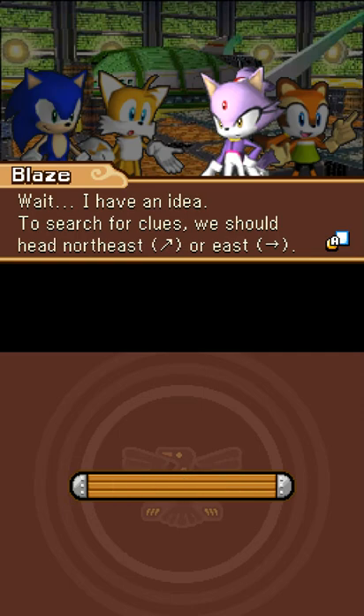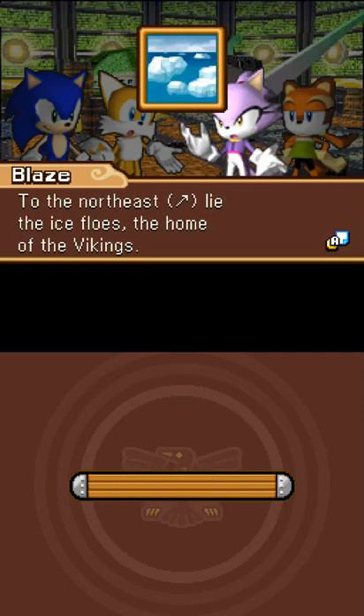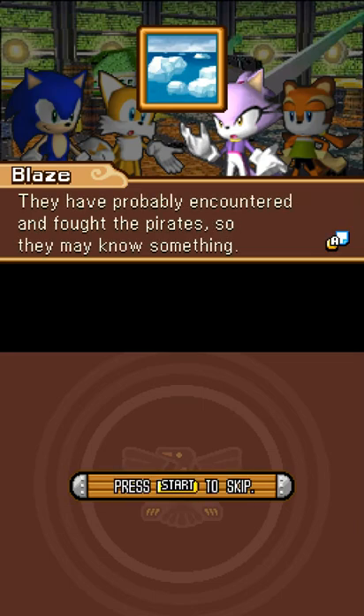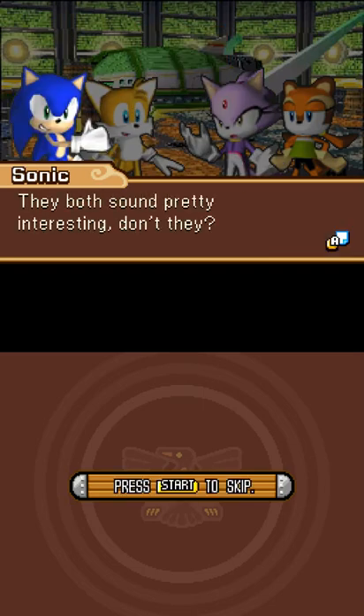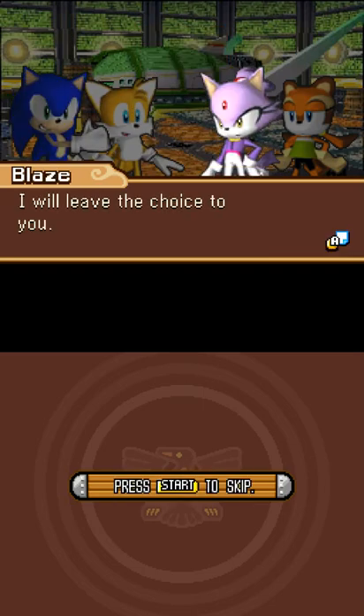Search for clues. Head northeast or east. Ooh, ice flows. Viking town. And there's a bunch of ice in that thumbnail you've generated. Alright, I thought I'd look there, but I guess I didn't.